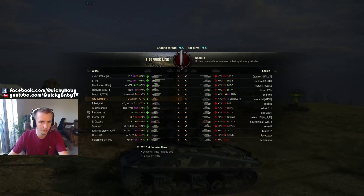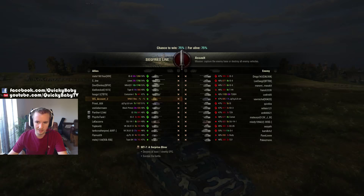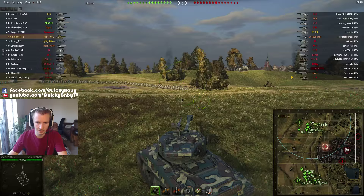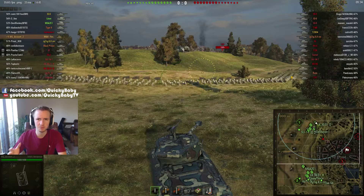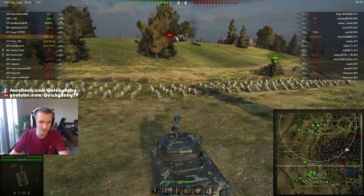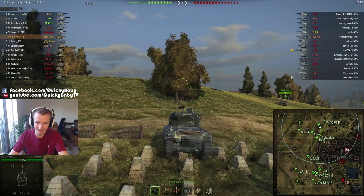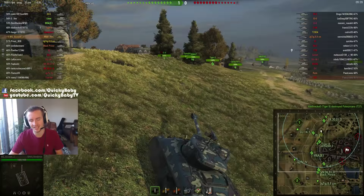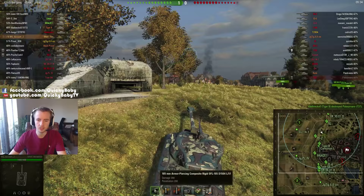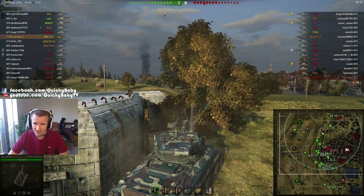Here's the first of two games in the M4A1. We're top tier this time, with just under half the enemy team at tier 8 and the rest split between tier 7s and tier 6s — a nice matchup. This means the 390 alpha damage is very significant: hitting a tier 6 is far more impressive than hitting a tier 10. Having 200mm penetration against tier 6 and tier 7 targets is very competitive.